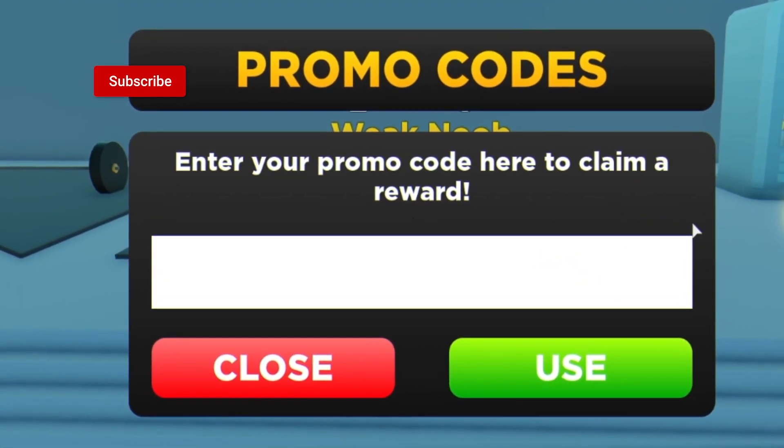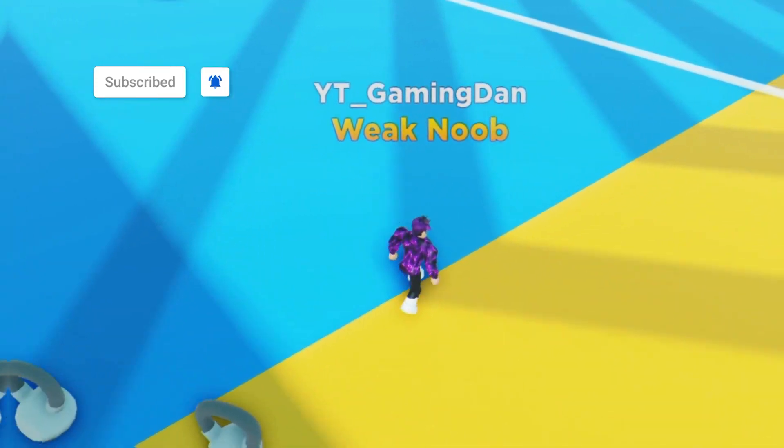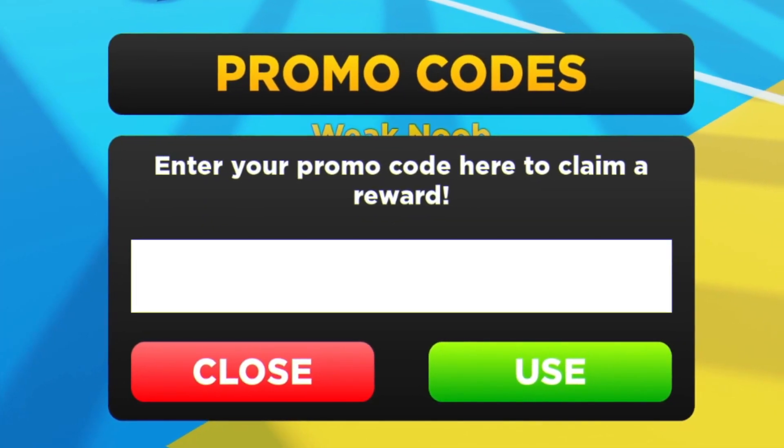The first code today is going to be the code 10000. Click on use over here, guys, and enter that one in. And as you can see, code successfully used. That's going to go ahead and give us 5 minutes of times two energy boost, which is awesome.